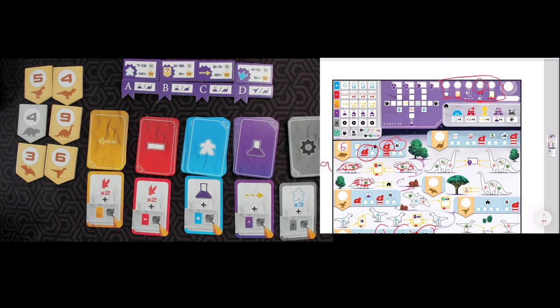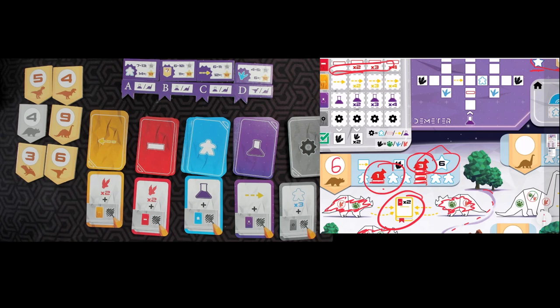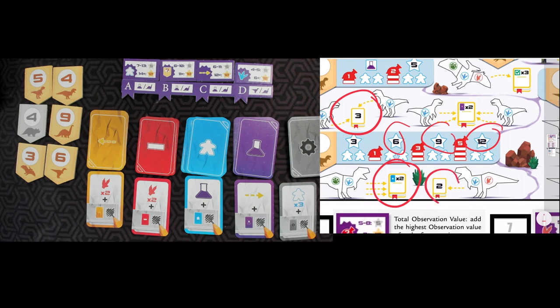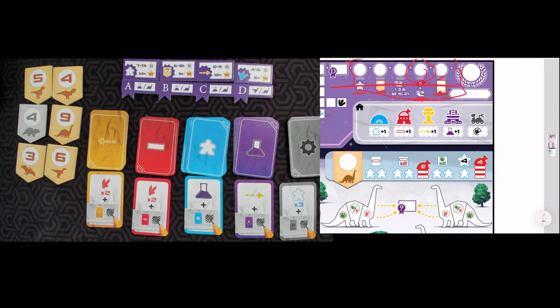The last category is books. You can see them around the board — these are your total books. A book like this one says you get two points for every red card you have played, so you'd hope you've crossed off a bunch of those for possibly eight points. You have a book here that's straight up three points, and a book that's two times the number of blue cards. You add up all your book values and put that there. You sum all of this together and that is your final score in the game, Demeter.